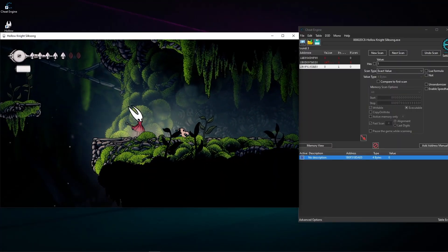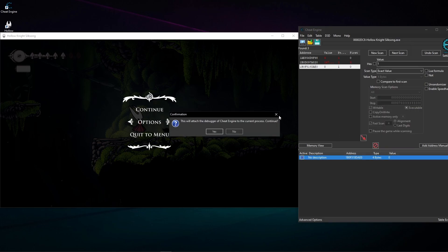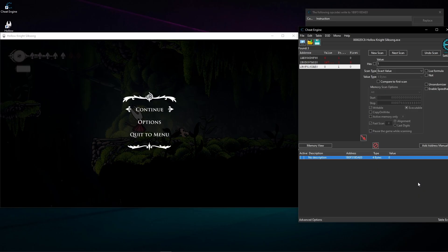How do we make this permanent? This value will get lost once the game is relaunched, so we need to make it more permanent. I'm going to right-click and press 'Find out what writes to this address,' or press F6. Pay attention to the debugger — this is your biggest friend. It will help you find the code that keeps changing this value.